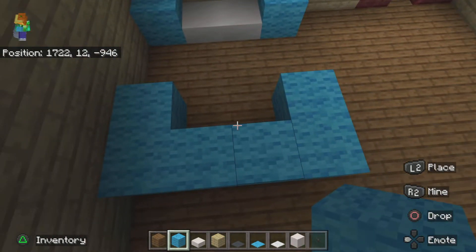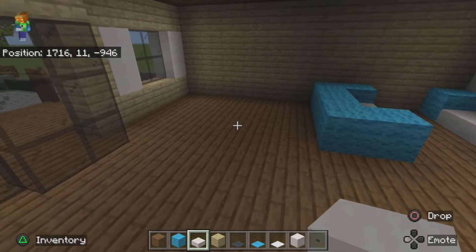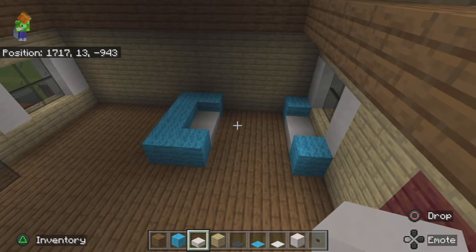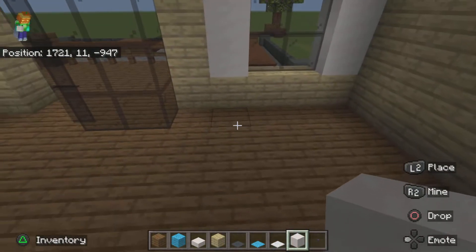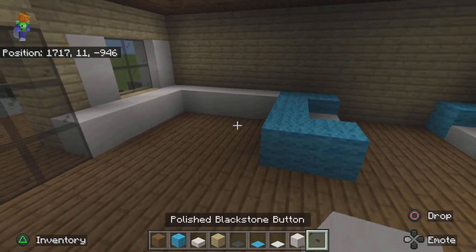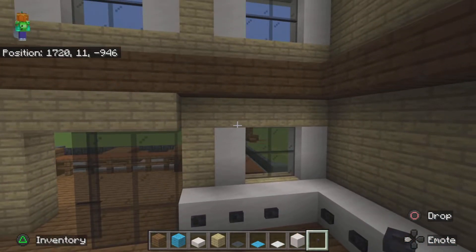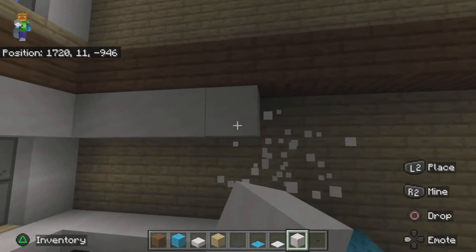It should look something like that. Go to this corner and take your smooth quartz block, extending it until it reaches the couch. Place stone buttons all around like this. Just above this window we're going to place some more cabinets — they just look like cabinets. Do the same thing and it should look something like this.